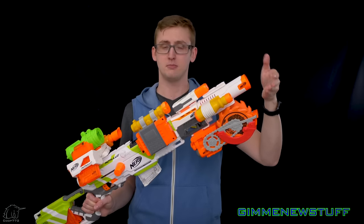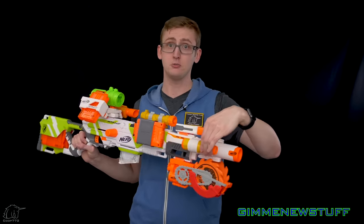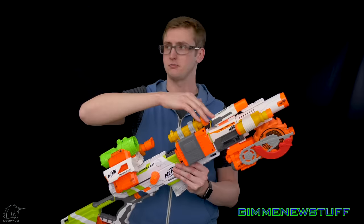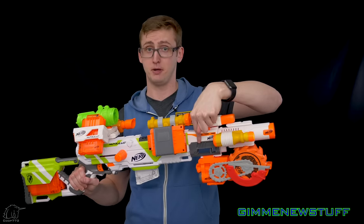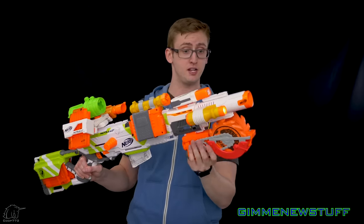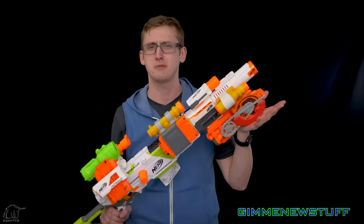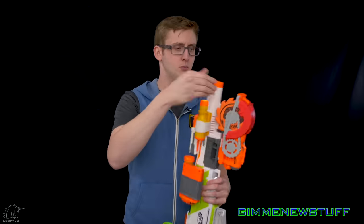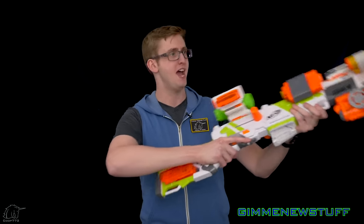Up front, the tri-rail barrel extension from the demolisher customizer pack. Right here, the zombie strike green flashlight, which is not helpful at all, but it looks pretty cool. Up top, the modulus flashlight that came with the demolisher customizer pack - this one does not have batteries. Pretend they're there - you can hardly tell because even with batteries, it still sucks. Flashlight is attached to the modulus barrel extension for the additional rail space, and underneath I have the twin slice yet again to throw ninja discs because they are so much fun. I bought two more when Amazon put them 50% off. I have three of them now.